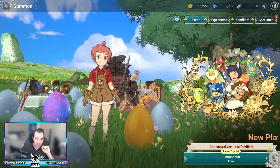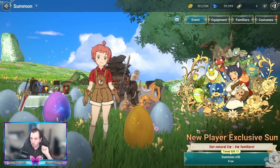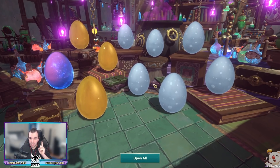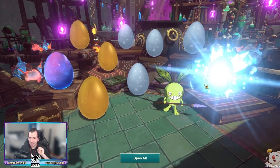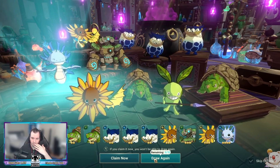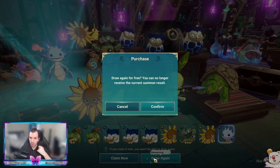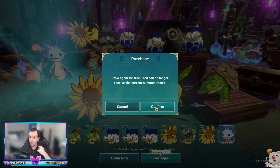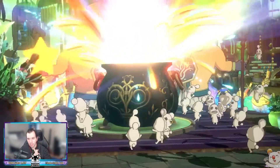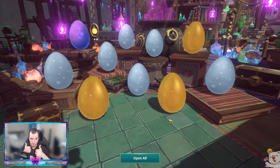On screen you can clearly see that there is a new player exclusive summon banner. Before we get into it, this is the press version of the game and it is not guaranteed to be in global, but I'm quite optimistic about it. This banner rewards the player with natural 2 to 4 star familiars — super rare 4 stars are not included — but it allows the player to re-roll the rewards up to 10 times until you are happy with the results, meaning if this is in the game it's going to be a natural re-roll feature. The rarities are fixed and it's only the familiars that change, meaning you always get one 4 star familiar, three 3 stars, and six 2 stars — it's only the familiars that hatch from these eggs that are different.